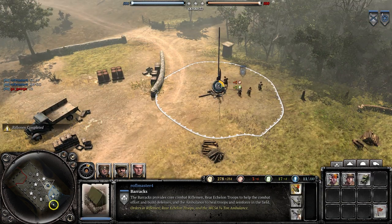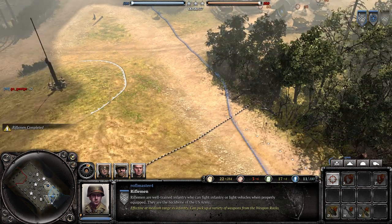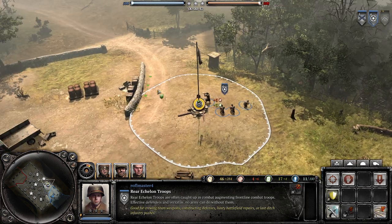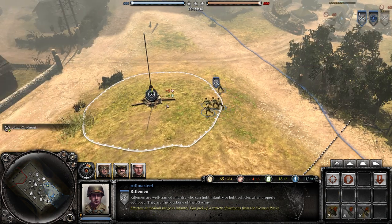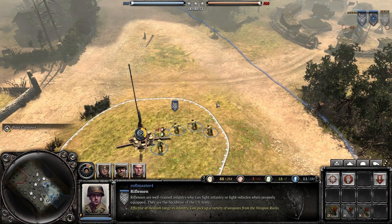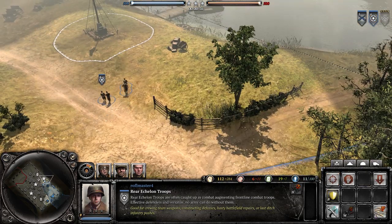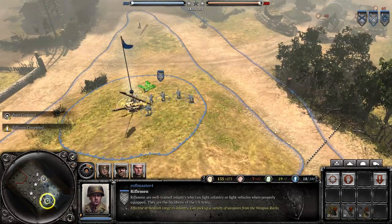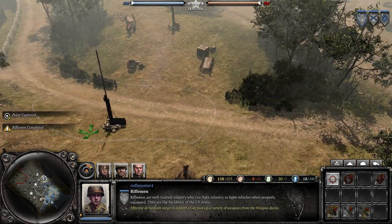So far I've been looking at build orders that you can take with the American forces. From what I've gathered, getting out a lot of Riflemen early on, like 4 or 5 of them, and then afterwards transitioning into the Lieutenant is probably the best thing to do. Riflemen are all-around pretty good units with a decent amount of stopping power and can probably take down most tier 1 German vehicles such as half-tracks. Also, you can upgrade the Riflemen to have Brownings and stuff like that, so they're essentially gods.